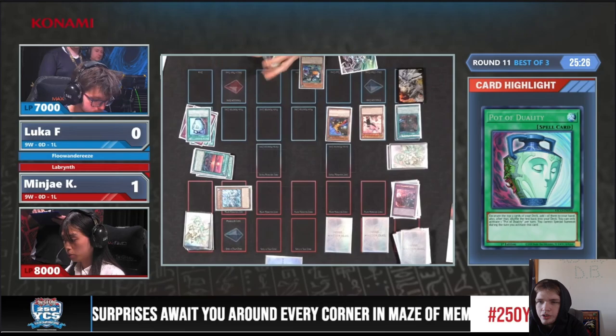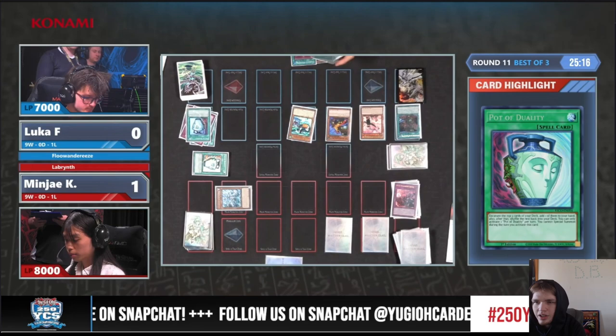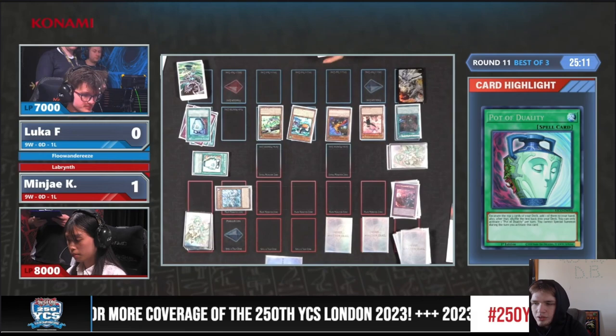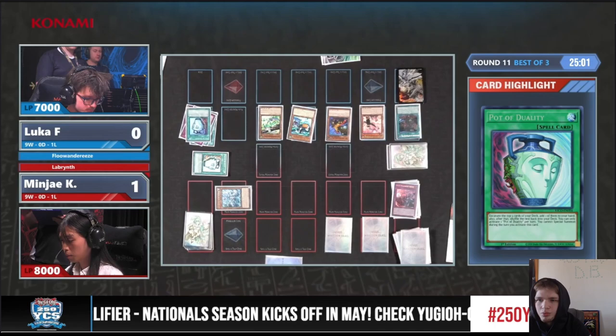Especially because that Prosperity is just Duality because it's only able to reveal three, since the Prosperity in hand is gonna go for six. They're going to activate Map, reveal Toucan, Banish Unexplored Winds, Summon Toucan. Toucan 1 target Unexplored Winds, Eagle 2 — grab back Eagle, grab back Unexplored Winds. That was the extra Normal Summon. Then off Toucan, Summon Eagle. Eagle Effect to go Surge — that goes through. This looks like it's about to be game.